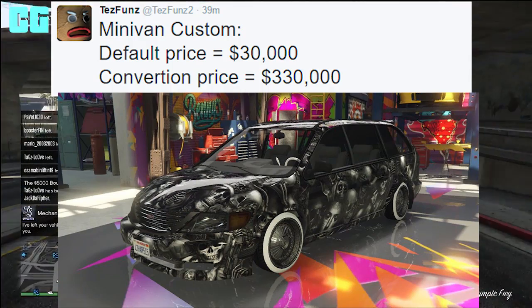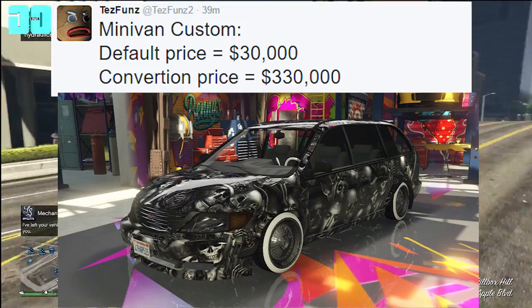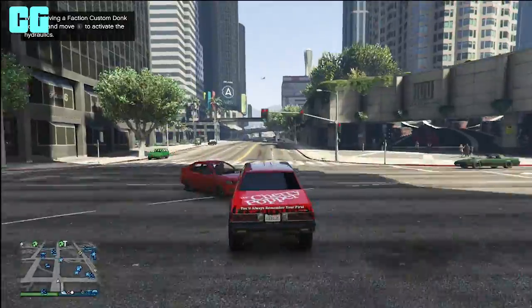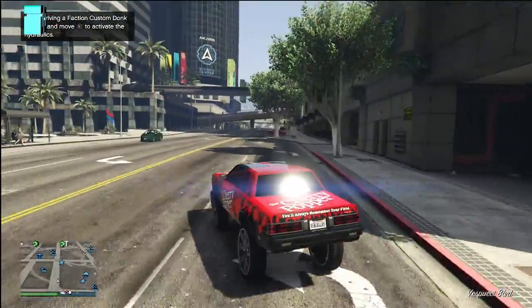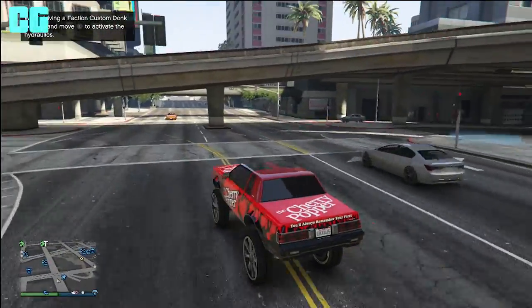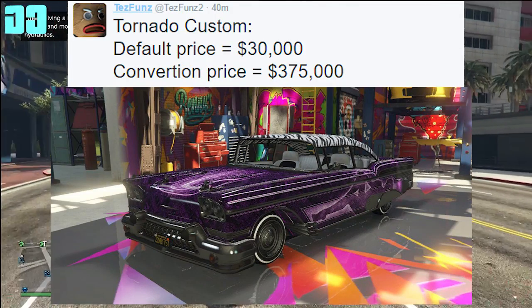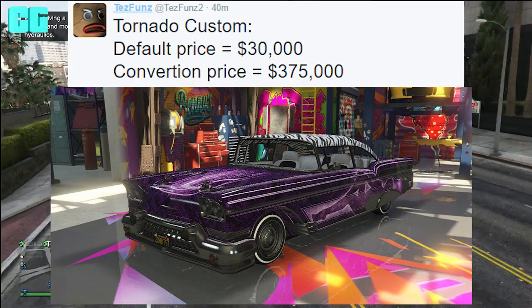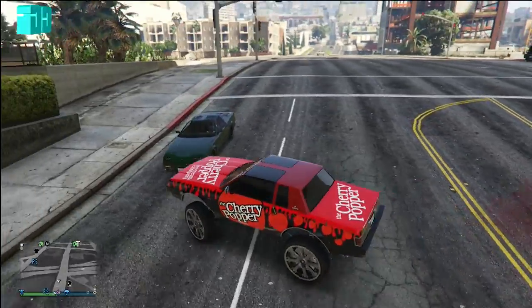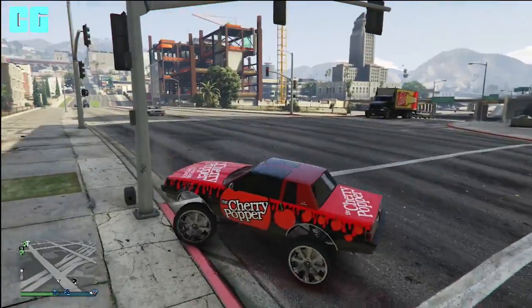The Minivan Custom has a default price of $30,000 and to upgrade it at Benny's it will cost $330,000. Next up we have the Tornado Custom — the default price for that is also $30,000, and to upgrade it at Benny's it will cost $375,000.